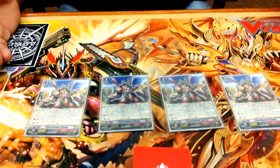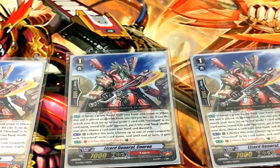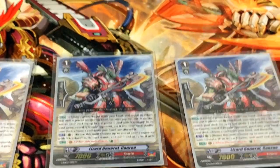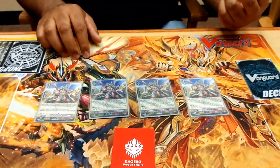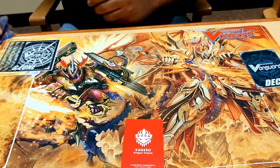First effect: when it's called, reveal a Grade 3, search your deck for an Overlord, ditch 1. Plain and simple, just like a Stride Fire. Second effect — that's where it really shines: retire it whenever you swing with an Overlord Vanguard and you counter charge 2.